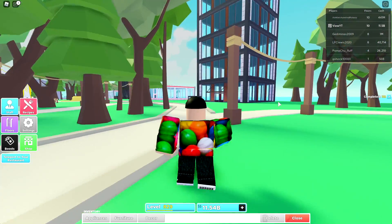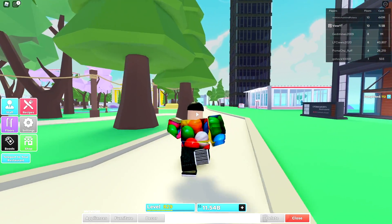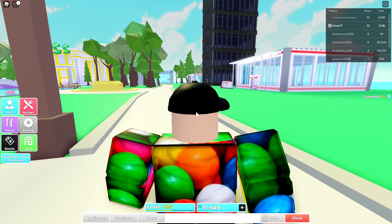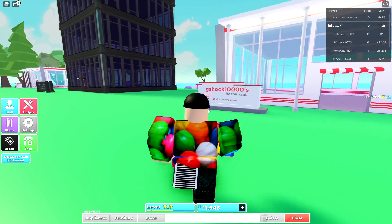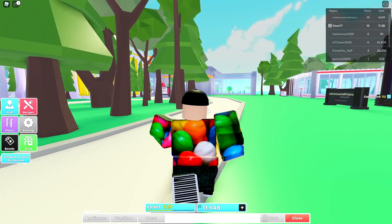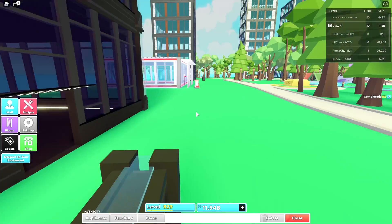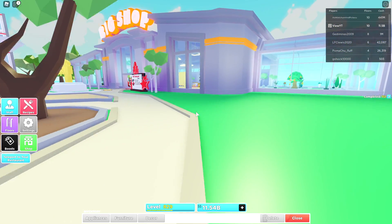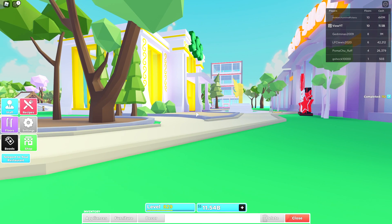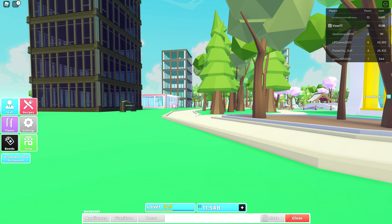What's up, we're here on My Restaurant and today it's going to be something a tiny bit different. I'm going to be showing you how to make billions in My Restaurant. This is basically about timing and waiting for updates to come out, then making tons of profit. I've got 11 billion at the moment — the money I make now is all profit from selling to the auction house.